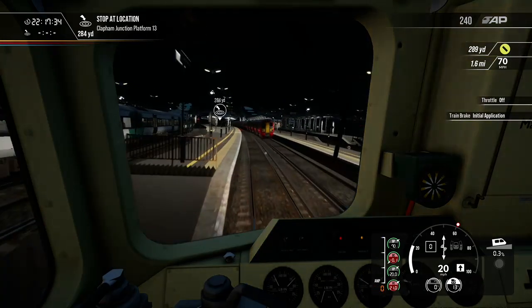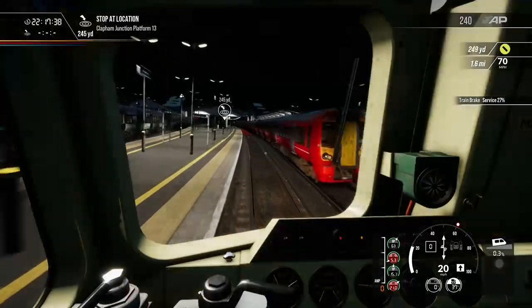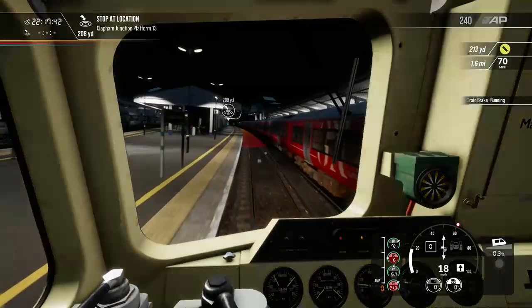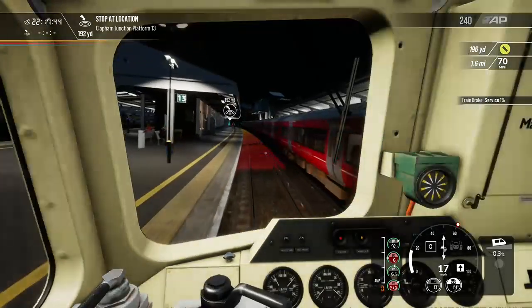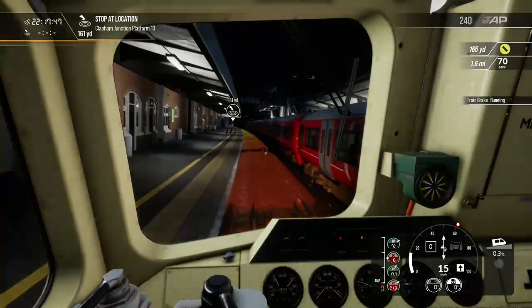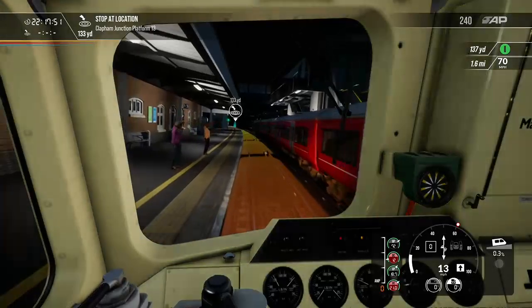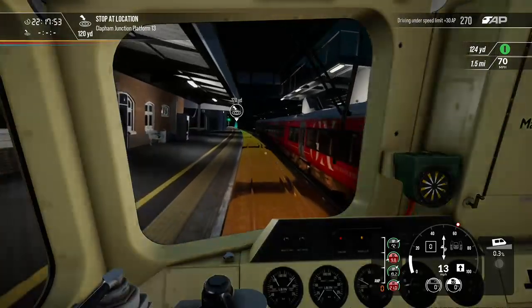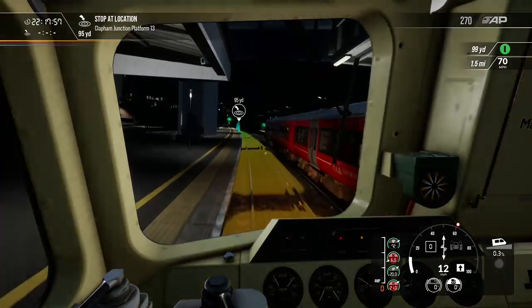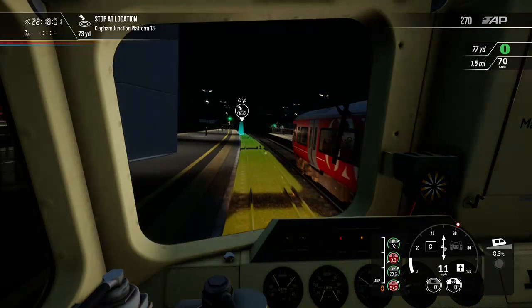We've got a 377 beside us and a Gatwick Express 387 right there. This is my first Creators Club scenario that I've actually looked at.